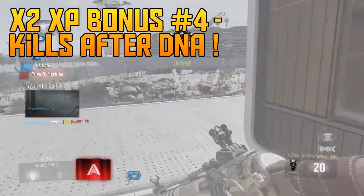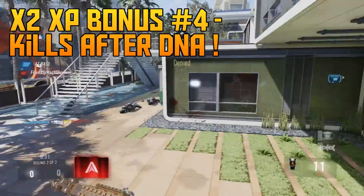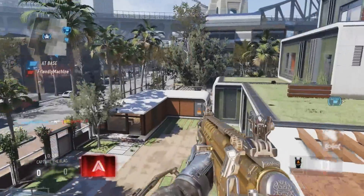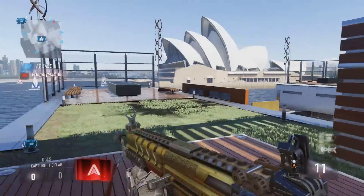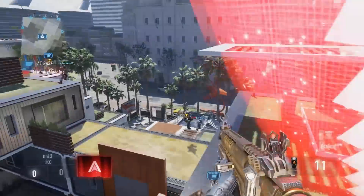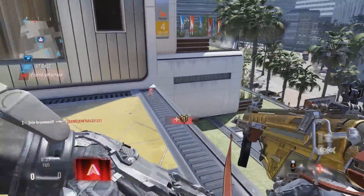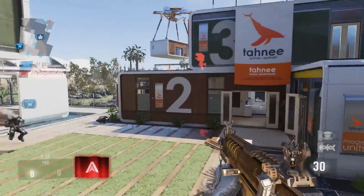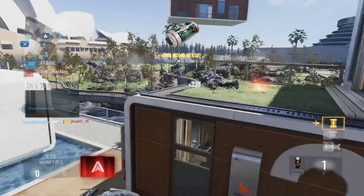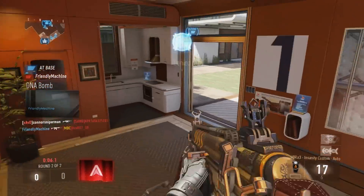I don't know if you guys notice or get DNA bombs frequently, but I certainly do and I'm not boasting — it's just that after every game I've realized I get a massive amount of XP even with no other multipliers when I get a DNA bomb. Every kill after the DNA bomb goes off — whether you go on a gun streak or a kill streak or just generally get loads of XP — apparently it is x2 XP for your entire team, if not everybody in the entire game.